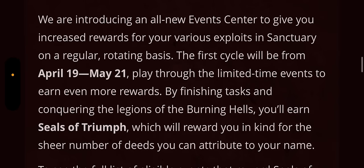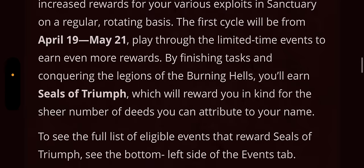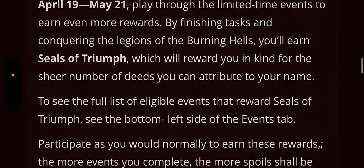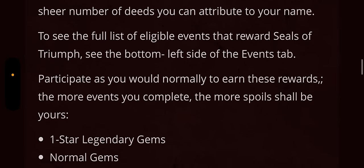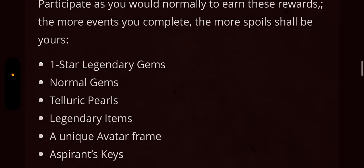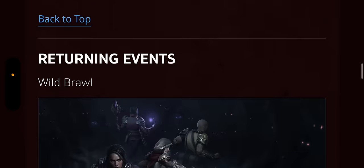They're introducing an all-new Events Center to give you increased rewards for various exploits in Sanctuary on a regular rotating basis. The first cycle will be from April 19th through May 21st. Play through the limited-time events to earn Seals of Triumph by finishing tasks and conquering the legions of the Burning Hells. Rewards include one legendary gem, normal gems, taloric pearls, legendary items, a unique avatar frame, and aspirant keys.